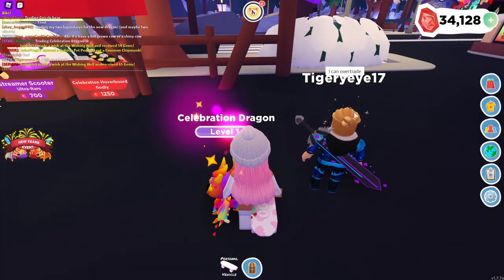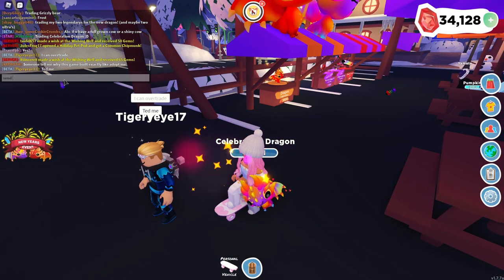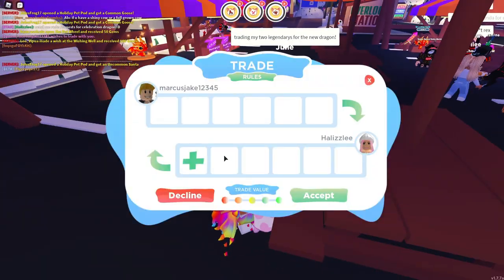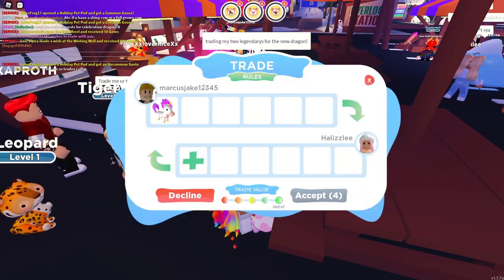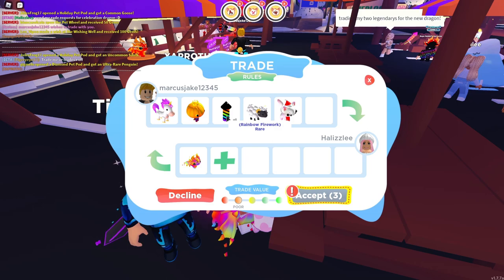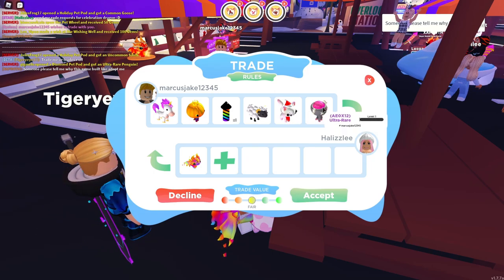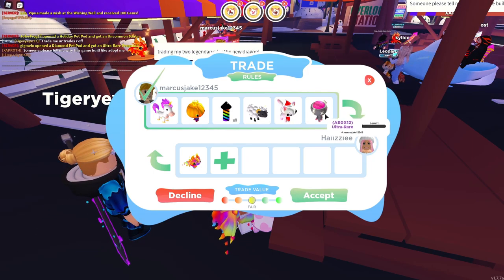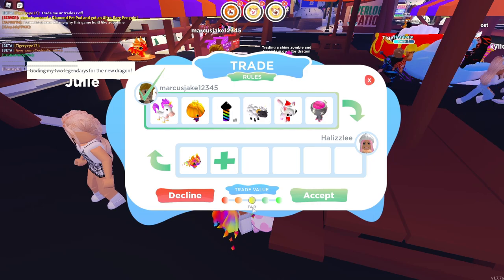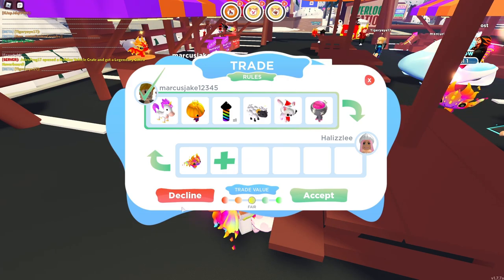Let me turn on my trades to anyone so anyone can trade with me. Let's see what this guy is willing to trade for the Celebration Dragon. We have a legendary unicorn, a pumpkin king, a rainbow firework — this is rare — a sheep, a Sansa kitty, and also some kind of zombie alien thing. It looks like this guy is already accepting, and the trade value shows fair. It's not the best, so I'm going to go ahead and decline this because I pretty much already have all these pets.